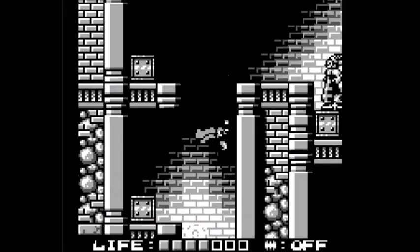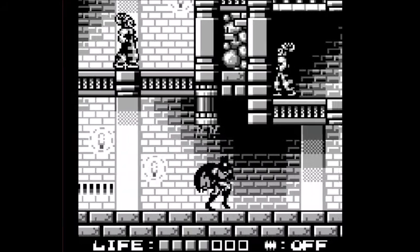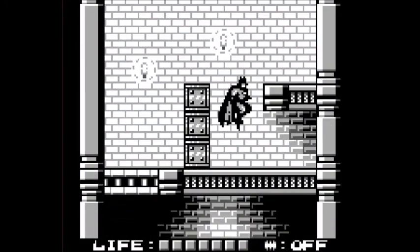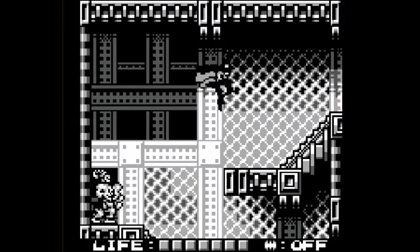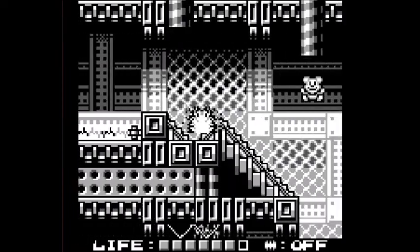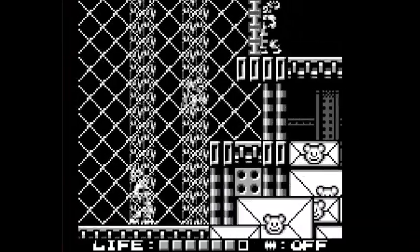Get up there. By the way, the way you're seeing me wall jump is actually not supposed to happen. For some reason, wall jumping just works so bizarrely in this game. This first level is just going through Gotham's factory and stuff. Apparently this level was too hard for my brother because he never got past it. I guess he didn't play enough.